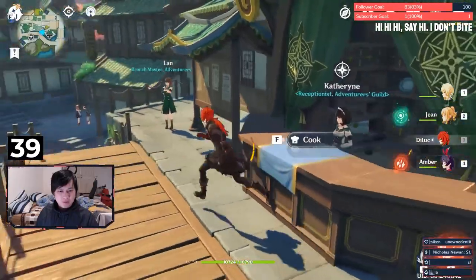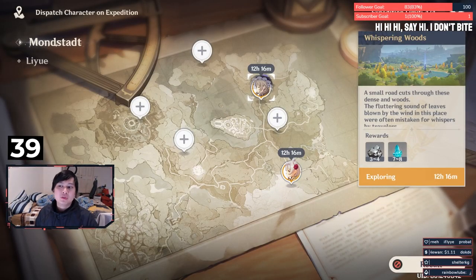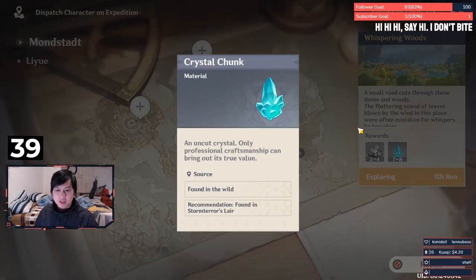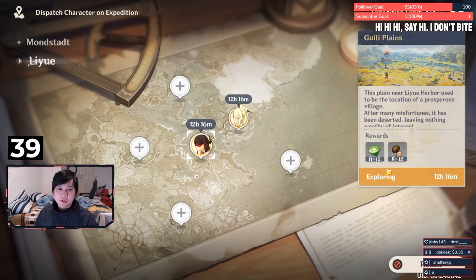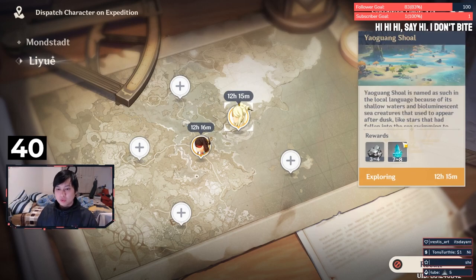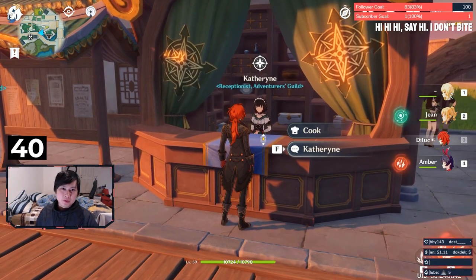Send your bench characters to expeditions. Analyze what you need — I'm missing crystal chunks mostly, so I'm sending all my characters to those. However, I've also sent one to farm Lotus and Matsutake to max out cooking. In the short run it won't look like much, but it all adds up. If you're not going to use the characters anyway, might as well have them serve some purpose. I'd advise against using ore materials to create upgrade materials because the ratios just make it not worth it — you need like 3 to 5 crystal chunks to make those upgrade stones. For upgrading weapons, feed your 1 and 2-star weapons into them because you'll never use them.